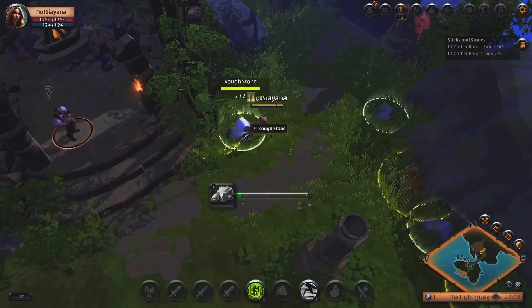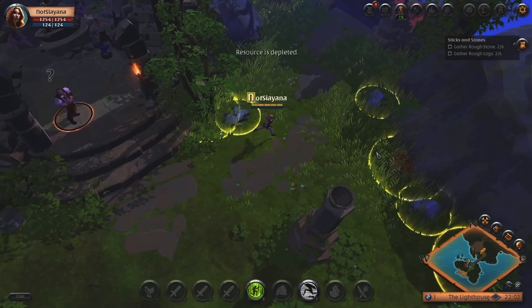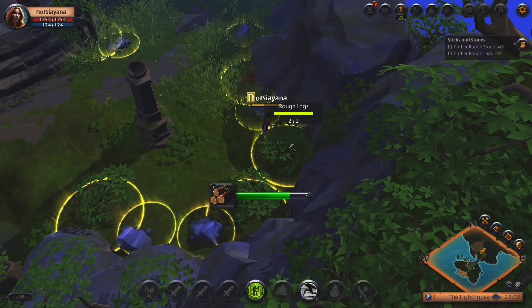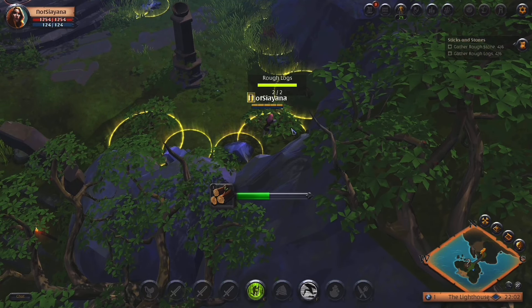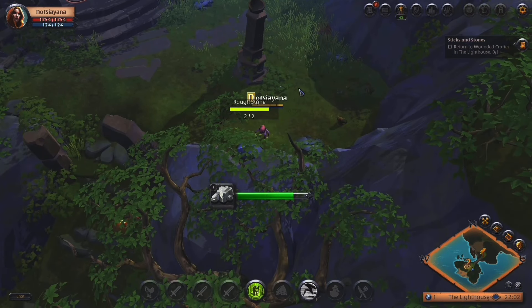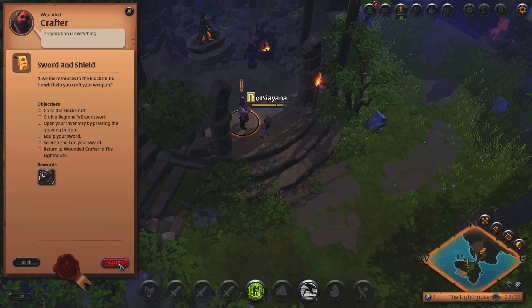Gathered rough logs. I've gathered rough stone — oh wait, I need more. Depleted. Rough stone. What is this gonna give me? That's logs too? I'd hardly imagine a small tree like that gives full-on logs, but I guess whatever works. I don't think I needed that stone. Complete.